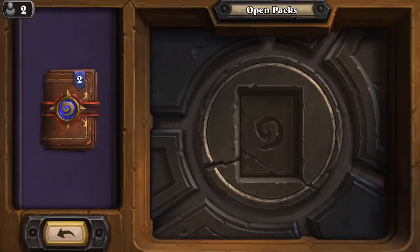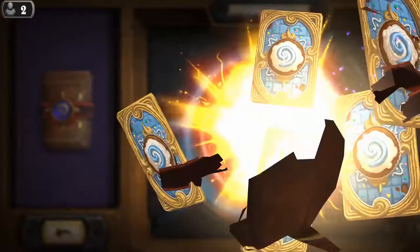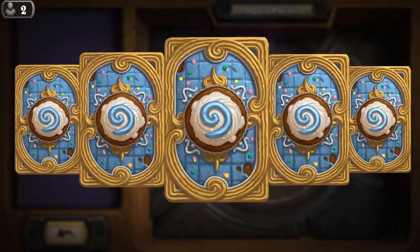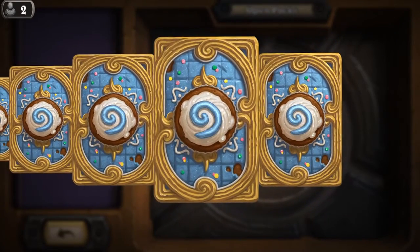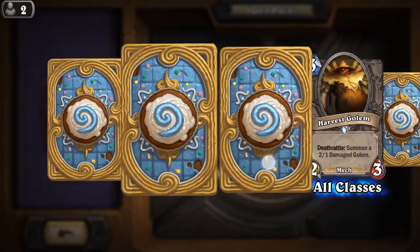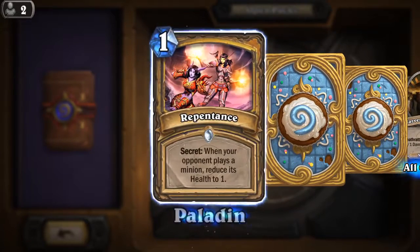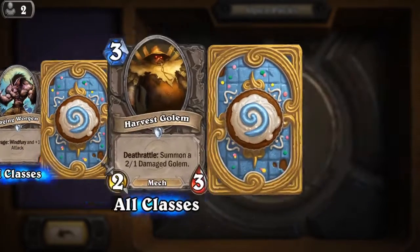Alright, let's check out the classic packs. Got an epic. Let me check this. Harvest Golem again. Raging Morgan.